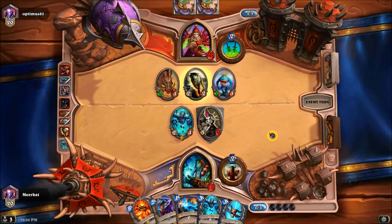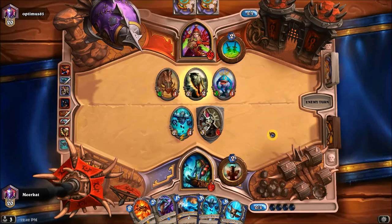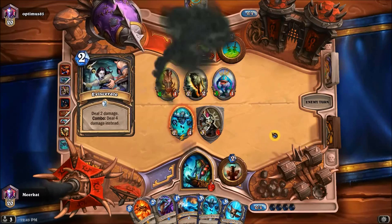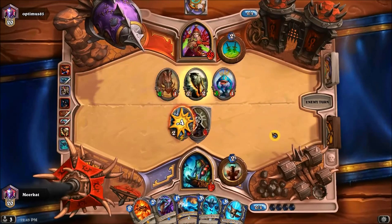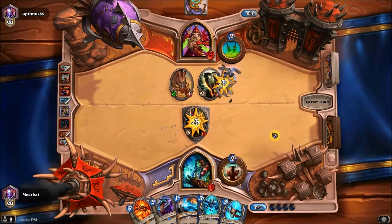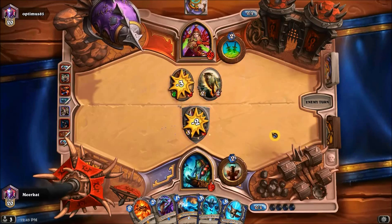You'll notice that he's going to throw down an Eviscerate, and he does it not on the Senjin Shieldmaster but on the card to the left of the Senjin Shieldmaster. I don't know if that was a misclick, but I think that mistake right there is what ends up saving me the game, because he ends up having to trade out those two charge cards.